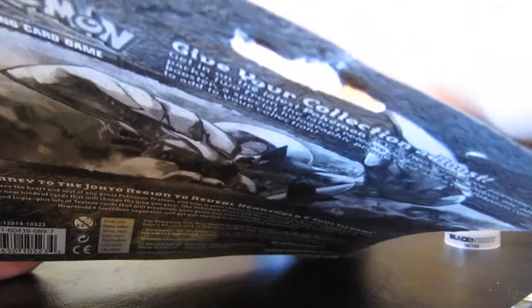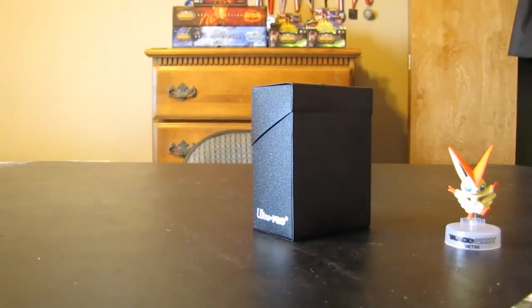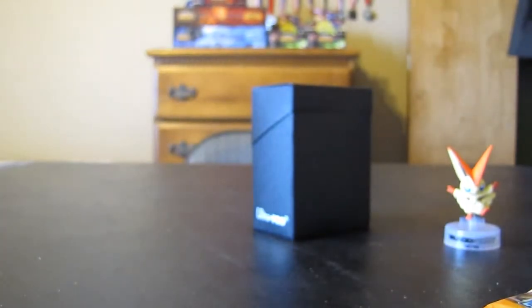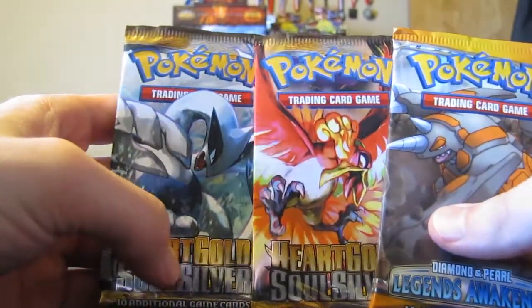Let me try to get this open real quick and get this Pikachu promo out so you can take a look at that cool card. I definitely like the artwork on it. There's that Pikachu promo — holographic, pretty cool, very cute actually. I'm sure she'll like this one, but I like my promos so we'll have to fight over that one I guess. We have a HeartGold SoulSilver, HeartGold SoulSilver, and a Legends Awakened, so we'll go ahead and open up the Lugia pack first.